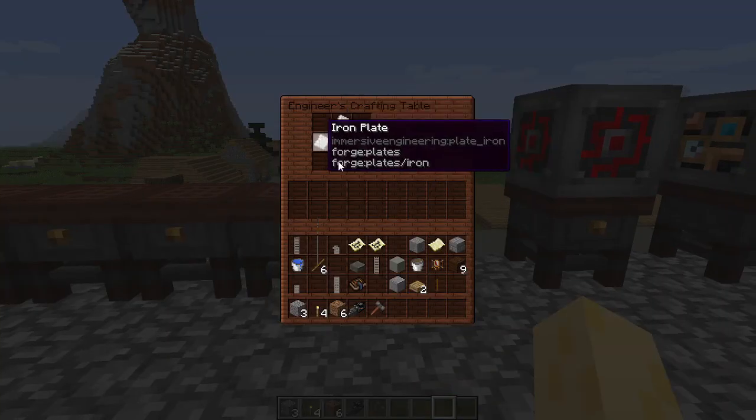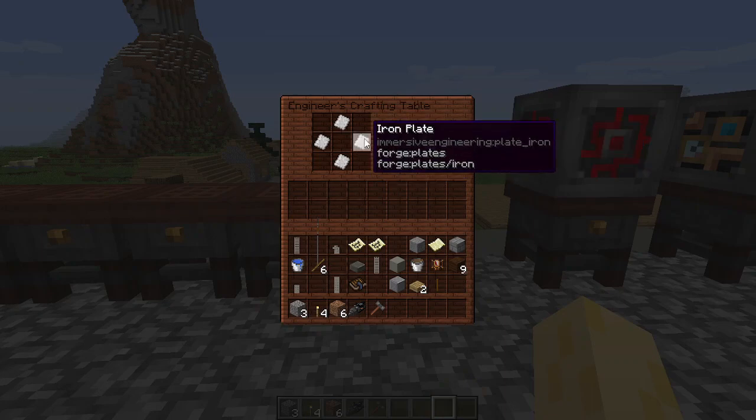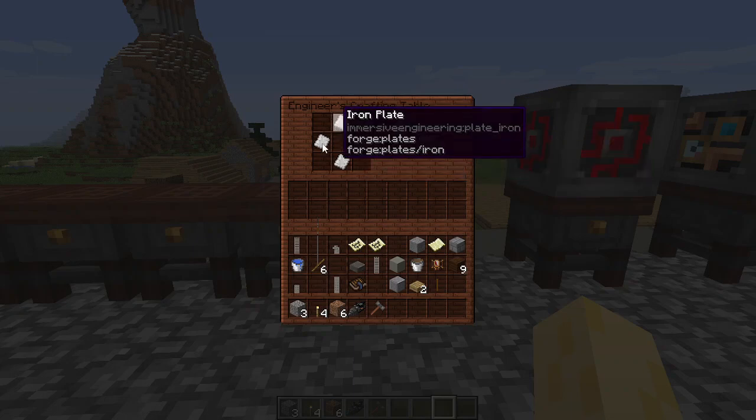Next, you will craft your iron plates together to create iron sheet metal. And you do the same for the steel plates to create steel sheet metal. Basically, every metal in Immersive Engineering, you craft a sheet metal variant of it with the plates in this order.